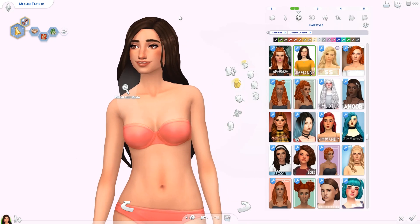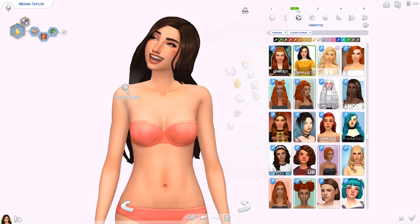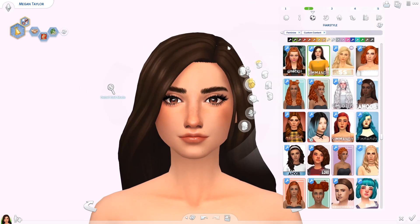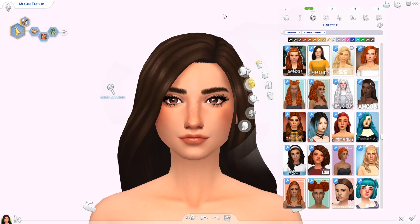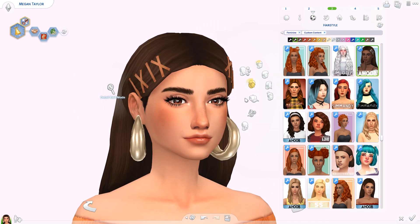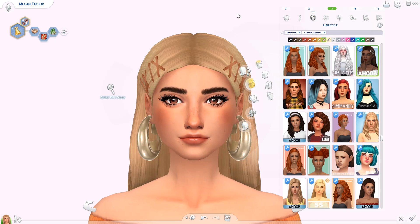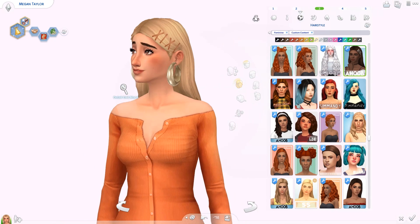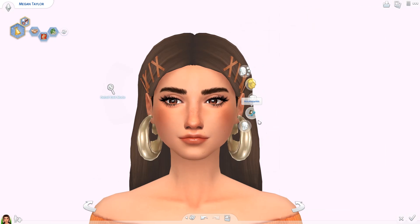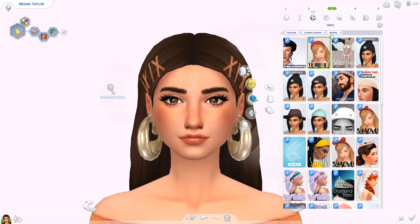Moving on, we have the Cornrows and Curls hair by Lily Sims — this is an edit of the poofy curly hair with little cornrows added. You can change the color of those little bits: they come in three color variations — rose gold, gold, and silver. Here we have another edit of the same hair. There are a lot of different options for you, so if your sim has this hair you can swap between all of them and it looks like she's styling her hair differently each day.